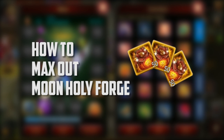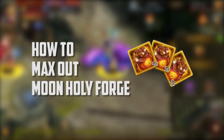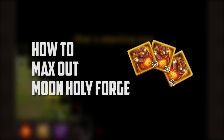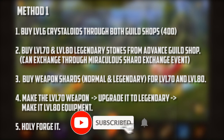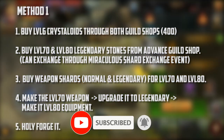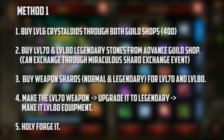I'll be showing two methods on how to make level 80 equipment faster so it won't waste your time. For method one, first you have to buy level 6 crystalloids through the guild shop and advanced shop — you need 400 of those.